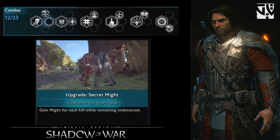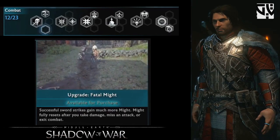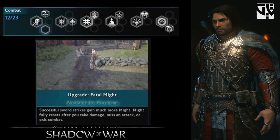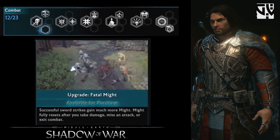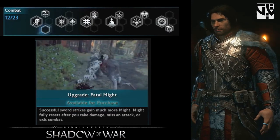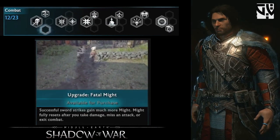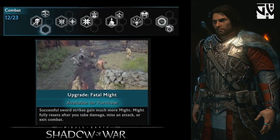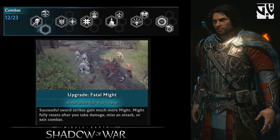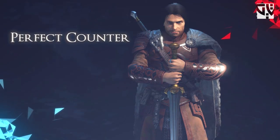The third execution upgrade is Fatal Might, which is similar to Shadow of Mordor — in Shadow of Mordor, precise hits on Uruks would double the hit strike, and in Shadow of War it increases the might gained.